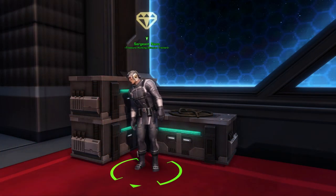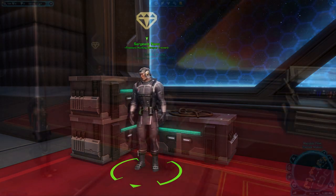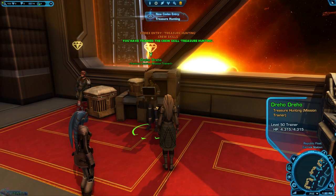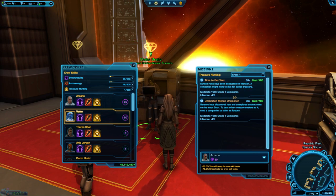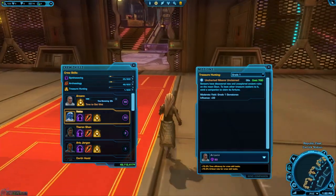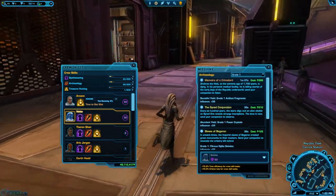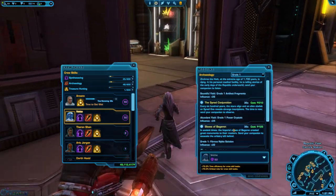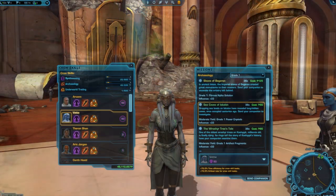Treasure hunting works almost exactly the same. The big difference is that treasure hunting has multiple different types of rewards and not all of them are useful specifically for artifice. The types of missions that give you materials for artifice are the ones that have gemstone under them. White bordered materials are a little bit different — you can either send your companion to gather them if you have a mission available for them, or buy them directly from a vendor called the Crew Skills Trade Vendor in the Strongholds and Crew Skills section of the fleet, who sells them pretty cheap.